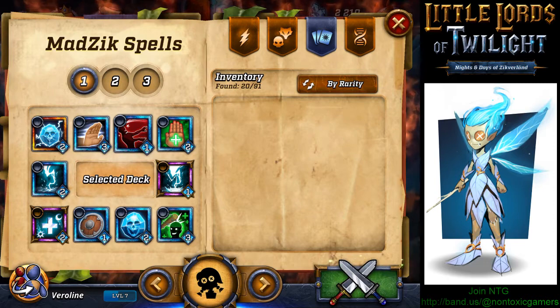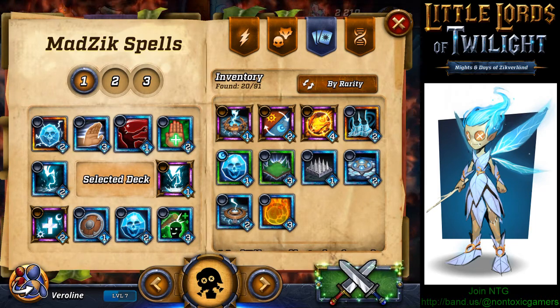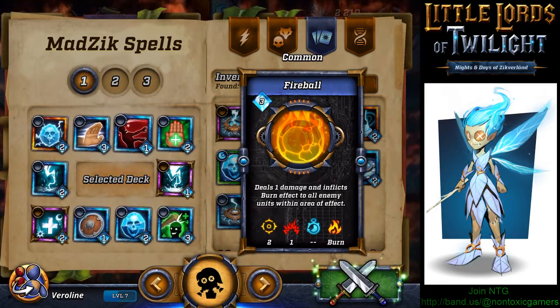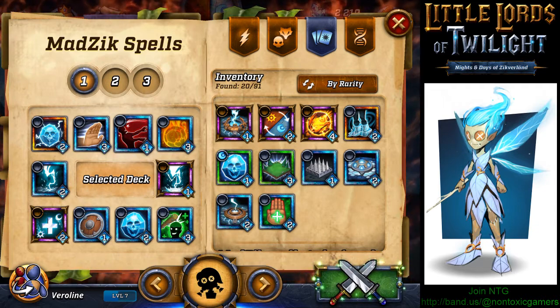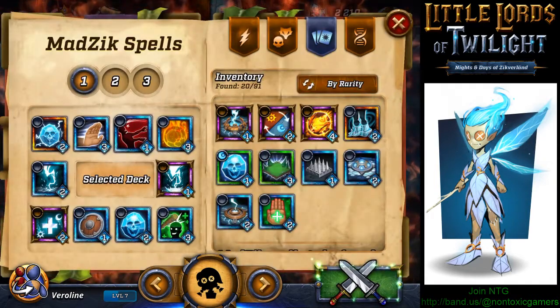This is how you select your spells — this was the biggest question I had when I started: how do I change my spells from the selected deck? What you have to do is select the spell in the inventory — for example, we'll select the Fireball. The star on the top right shows how much mana it will use. You select the spell from the inventory and then tap on one of the spells on the left which are in the deck to replace it. Let's replace it with Heal — there you go, simple.